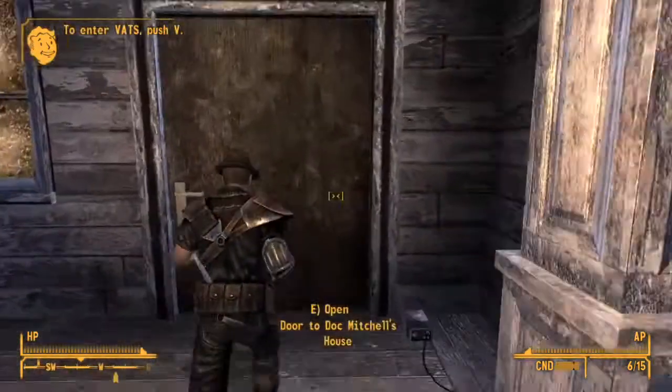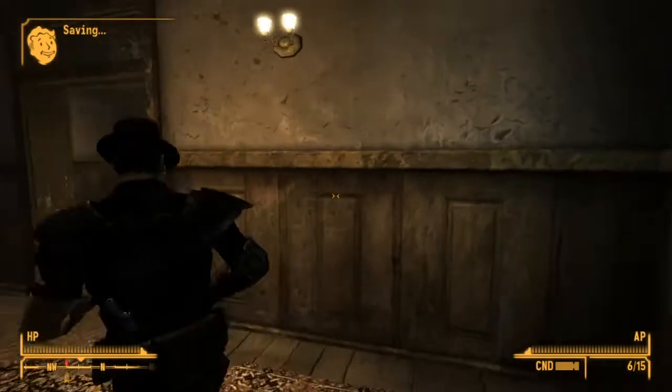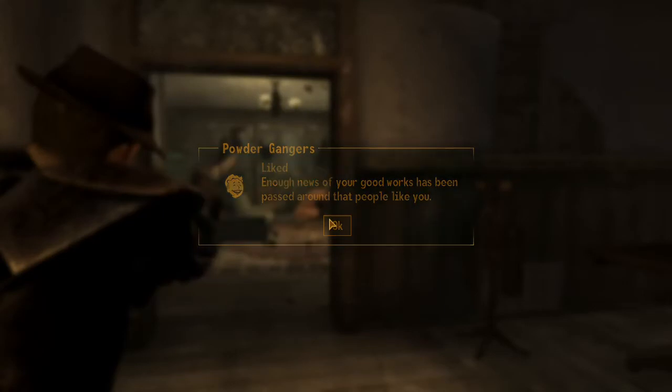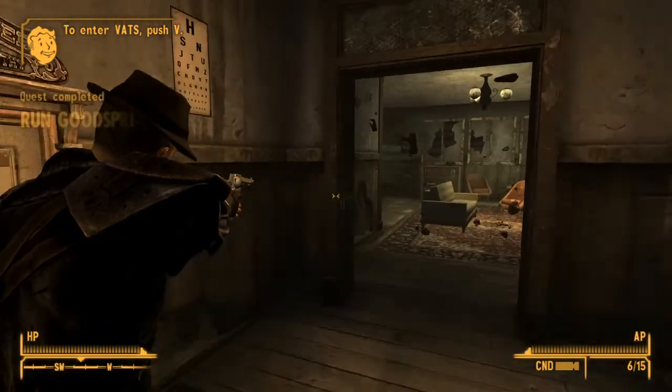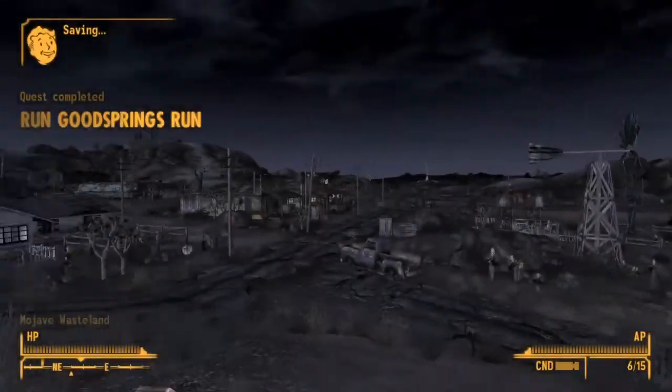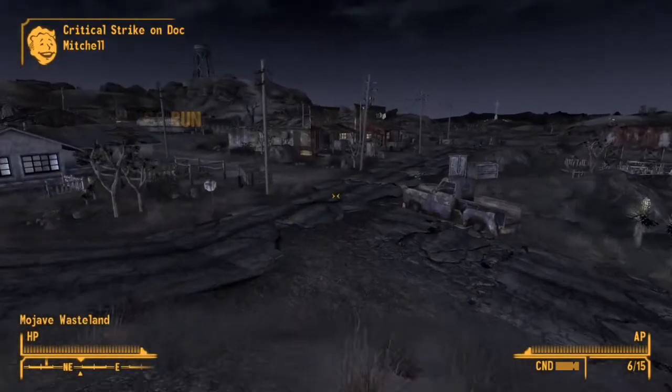You have to kill the guy that saved your life. He's dead — and that'll complete the quest Run Goodsprings Run.